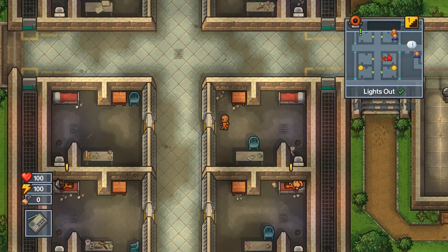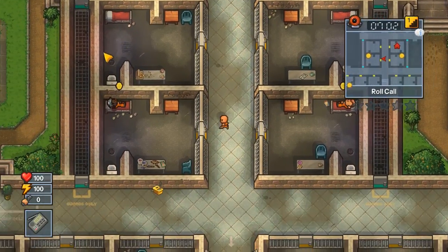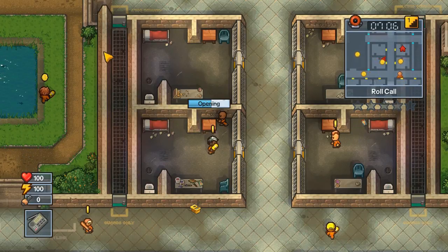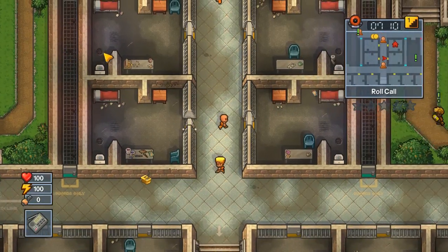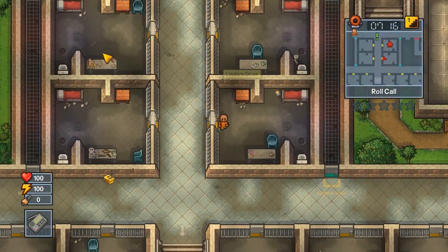You can do this at any time. In order to do this you need a broom, a radio — which I just found in my home desk — one duct tape, and one civilian outfit. Then you need to get 50 intelligence, and once you have all the items you can basically escape anytime you want.